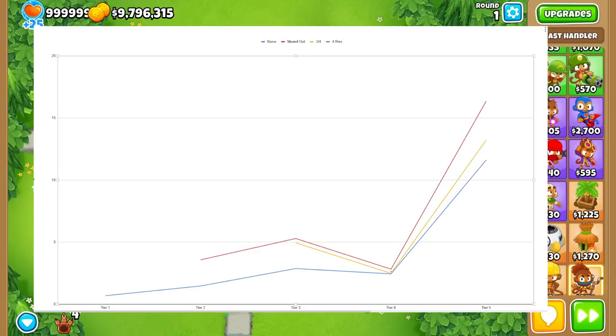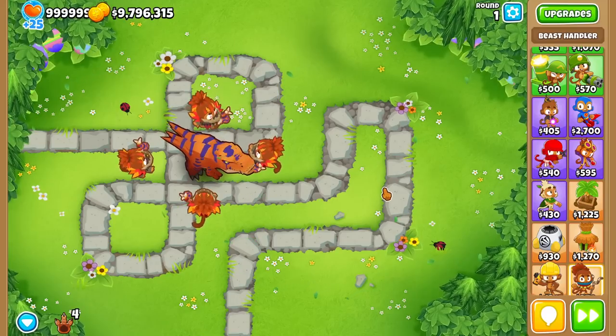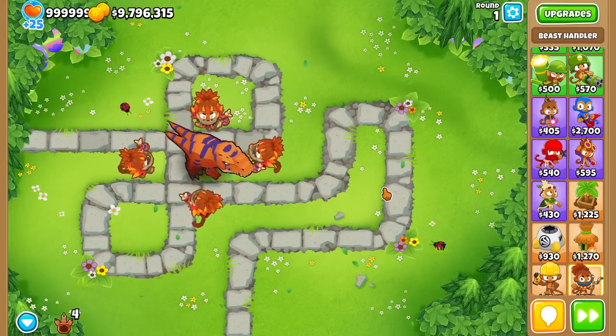The efficiency chart shows that maxed-out beasts are clearly the best — the red line is the highest. The yellow middle-build is worthwhile if you have money to spare. It's probably best not to leave base beasts unless you're doing something specific, since they're not significantly worse but not as good. If you guys enjoyed, make sure to hit that like button, subscribe, and I hope you have a super duper delicious day.